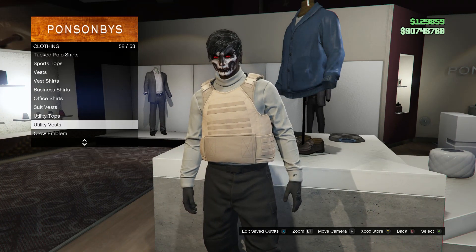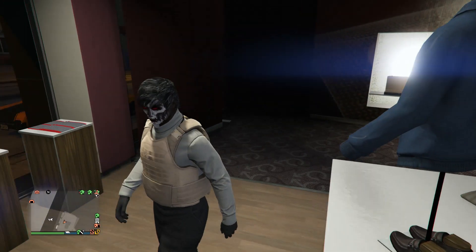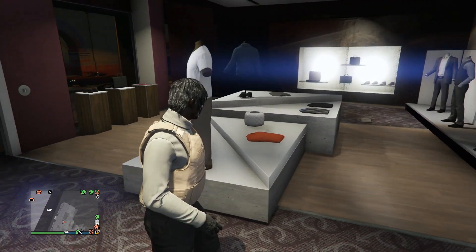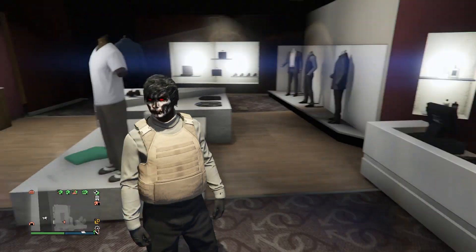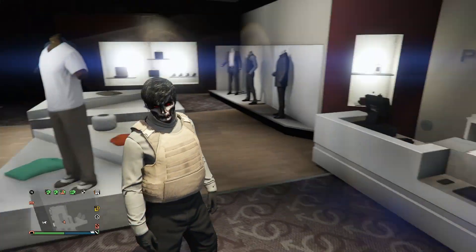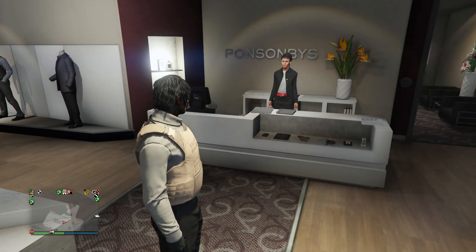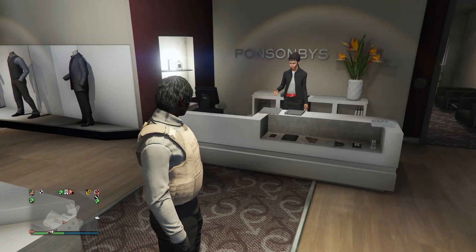After you go ahead and equip it on your outfit, you guys are going to want to save your outfit on slot one or slot 20. But before you save it, make sure your character doesn't have any head accessories like a helmet, mask, earpiece, or rebreather. Just make sure you guys have every head accessory off your character.